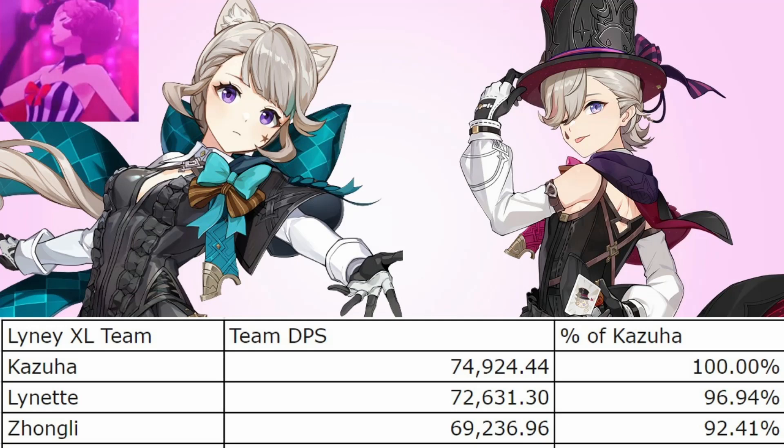And with Zhongli, you get a more practical team than using either Lynette or Kazuha, since his shield lets you just face-tank everything. But in exchange for more comfort over Lynette, you get lower DPS. So Lynette makes a really good middle ground between the two. The one thing to keep in mind, however, is that taunts don't work against bosses. So if you're in an Abyss cycle with an aggressive boss that you can't easily dodge, Lynette may not be ideal there. But aside from that, she is an excellent pick with Lyney.